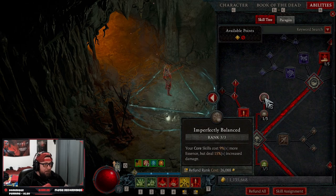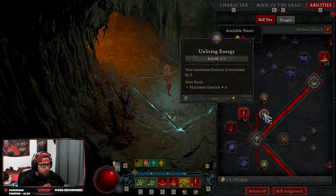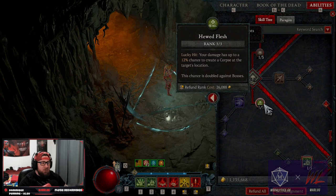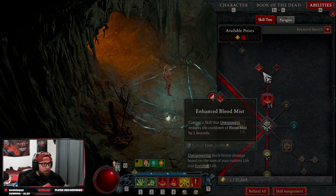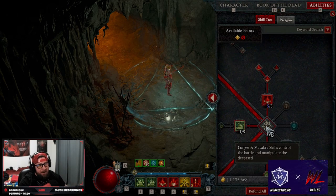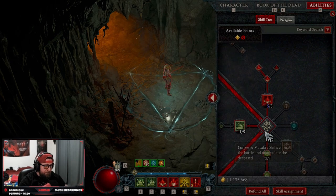We are an overpower blood lance build, which is really really strong thanks to the update — they fixed and perfectly balanced it. We got three ranks in here and one rank in unliving energy for more damage. Three points into hewed flesh so on a lucky hit we have a chance to create a corpse. Then we got one point into blood mist into ghastly blood mist as our get-out-of-jail-free card. This corpse skill is really good to leave us more and more corpses and it's our only way to become unstoppable, which is very important.